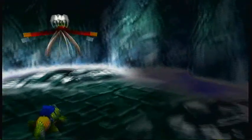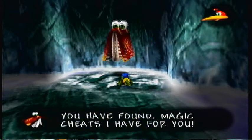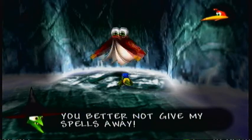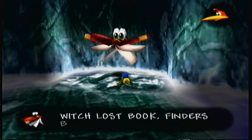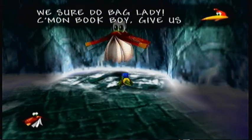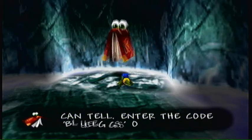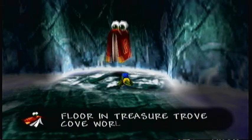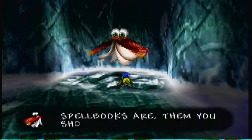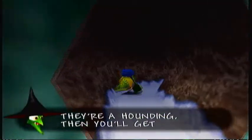We find a floating book! It's Cheato the spell book: 'You have found magic cheats I have for you.' Grunty warns: 'You better not give my spells away.' Cheato tells us: only one spell for now — enter the cold blue eggs on the sandcastle floor in Treasure Trove Cove. Other spell books are hidden and we should find them all.